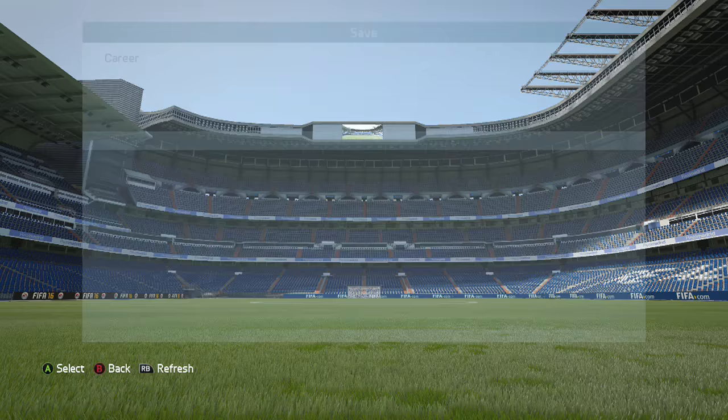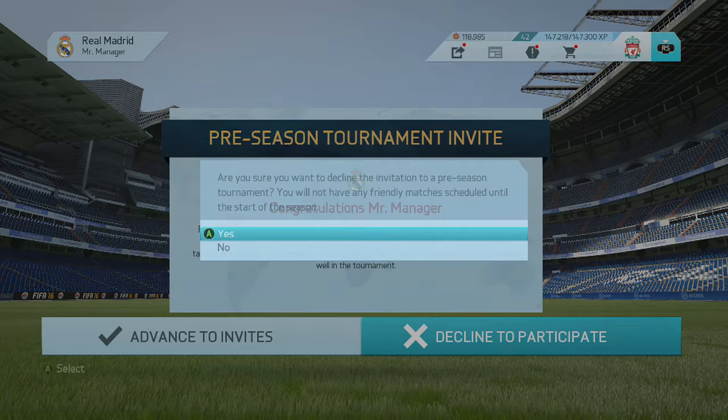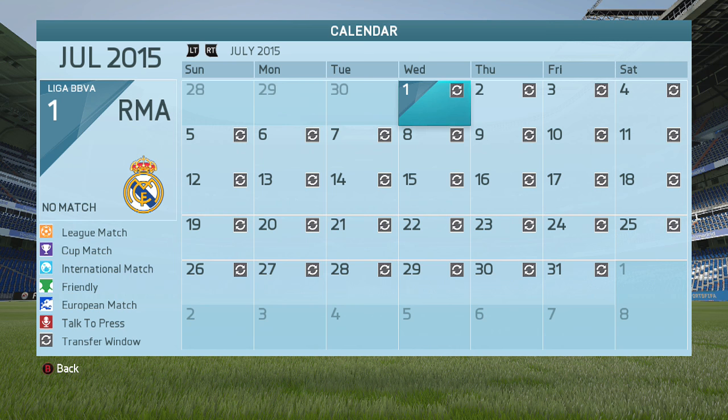You want multiple save files to do this properly. I've got Unlimited 1, 2, and 3. I'm going to be saving on number 1 — this is just for backup in case it doesn't work so you can revert back to the previous file. This glitch only works in the month of July and August where you have pre-season, just training with no matches, as you can see here — nothing going on.